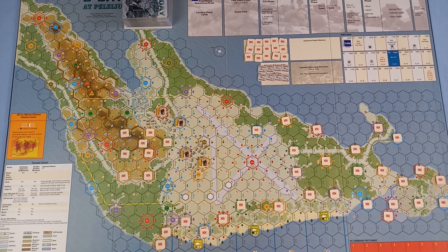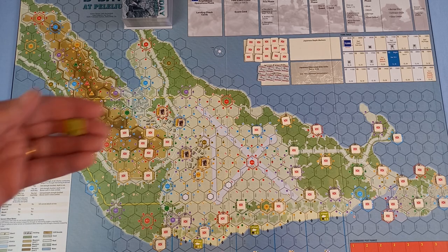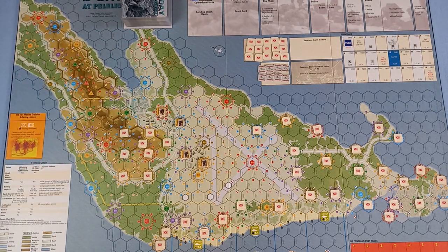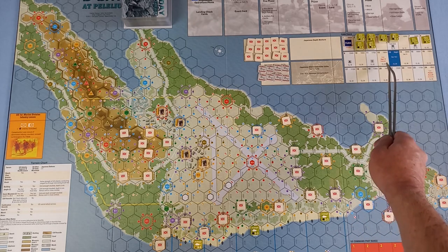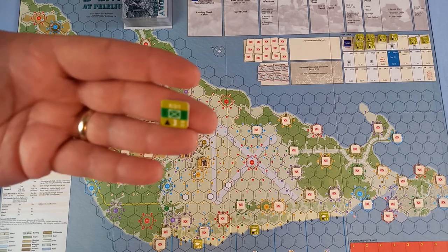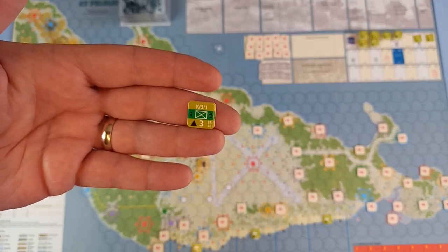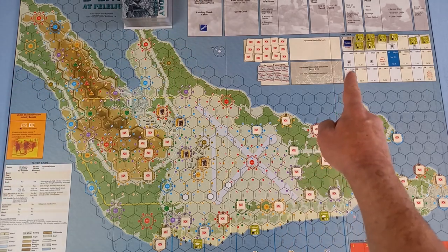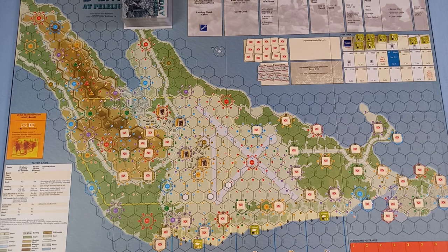The rest of the US units will be placed on the turn track on the turn that they will be coming in — there's that little number telling you which turn it comes in. We'll be playing the shorter scenario, the September 15th scenario, and that actually ends here, so we don't need any reinforcements that come in after that. Get your reduced units sorted out because you're going to need them. Place the phase and turn marker in their starting positions. And we're ready for the pre-invasion bombardment.